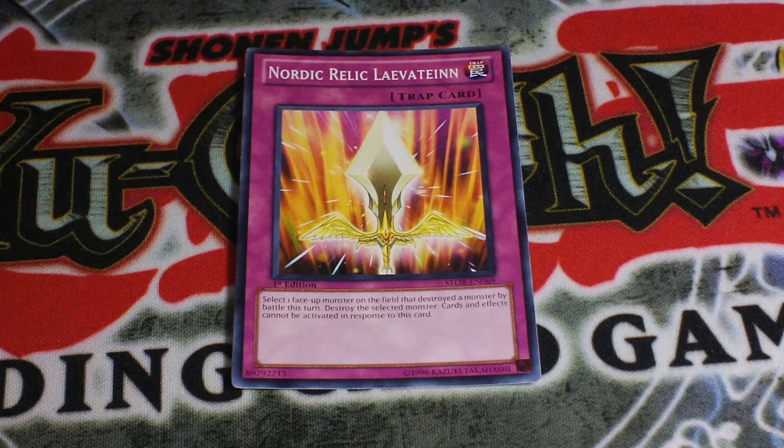You can destroy decks that rely on Forbidden Lance — like Rescue Rabbit. You can get rid of that pesky Dolkka or Laggia and they can't Forbidden Lance it to save it. In Japan, Ophion is a really big problem since it can search out its own Forbidden Lance, but you can get rid of Ophion without them using it. Also with the new Spell Books coming out, the Spell Book of Wisdom can protect their monsters, and this card is really good against that deck.